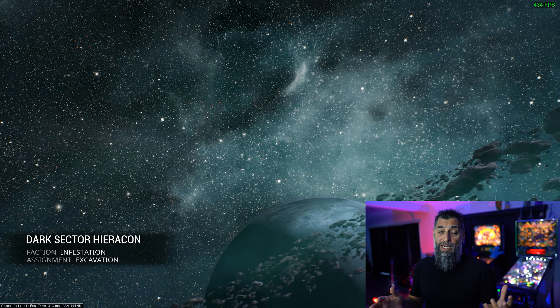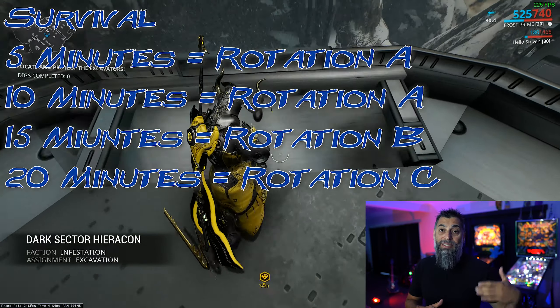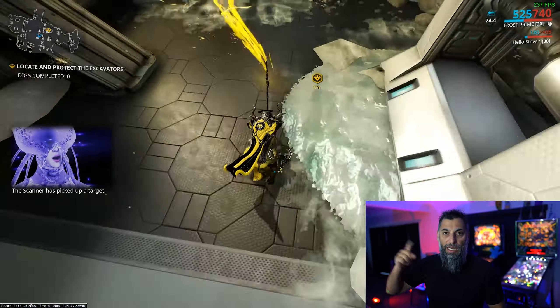Survival missions work the same way as a defense mission, but instead of waves it's minutes. So at the five-minute mark it's rotation A, 10 minutes rotation A, 15 minutes rotation B, and 20 minutes rotation C. The longer you stay, it just keeps repeating.